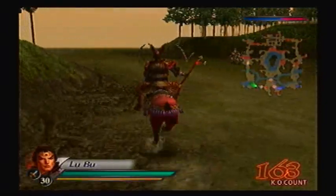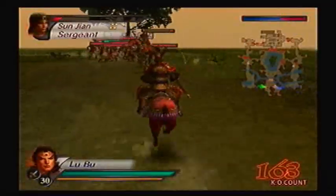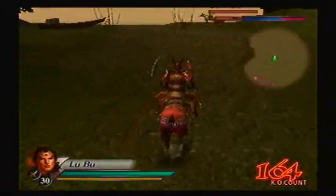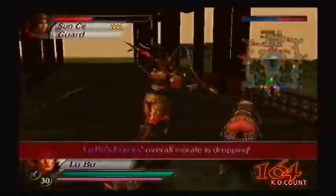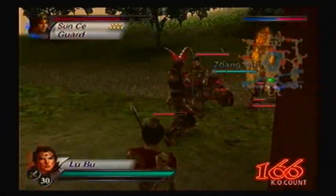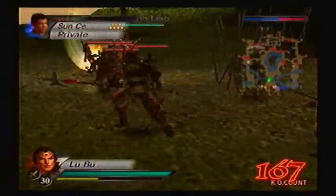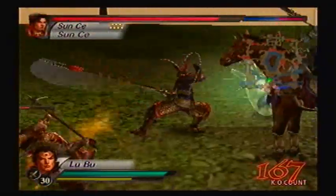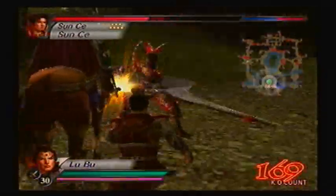I suppose Sun Ce hasn't moved either. Back off a few cavalry forces. Zhang Liao is the one fighting. Nice job there — he's doing his Musou on a horse. You know what would be better? Doing your Musou while you're walking. That would be better. How is Zhang Liao's unit struggling? I'm right there! You have no excuse, man.